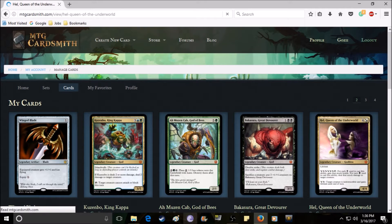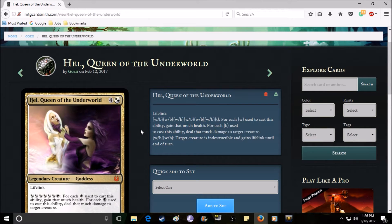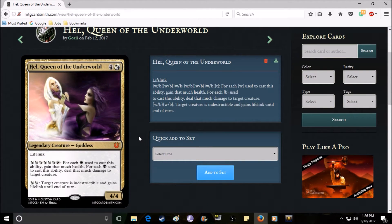Hel, Queen of the Underworld, costs five mana. That symbol on the top right means you can pay either a white mana or a black mana to cast her. She has two activated abilities and lifelink, which means when she deals damage you gain that much health. Her first activated ability costs six mana — either white or black — and you tap Hel. For each white mana you use you gain that much health, and for each black mana you deal that much damage. It's basically tied directly to Hel's theme of healer and damage dealer.